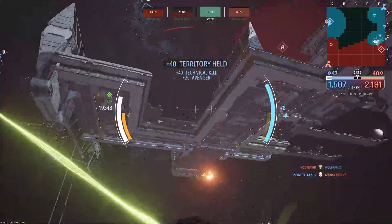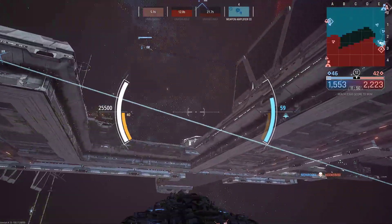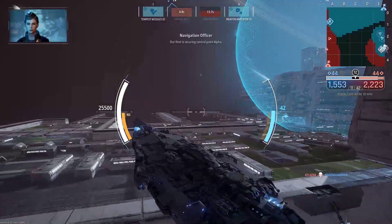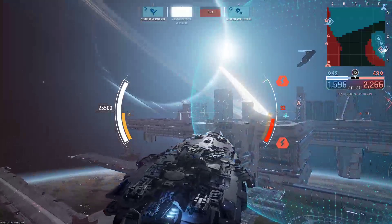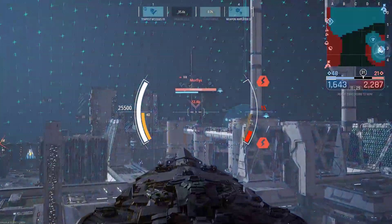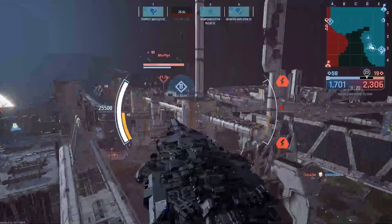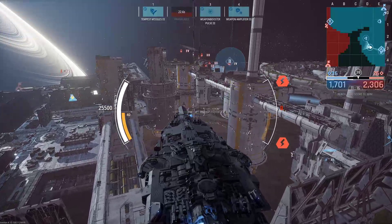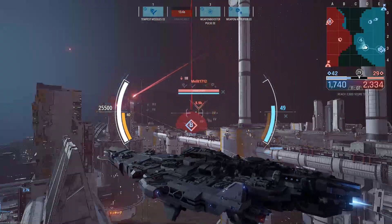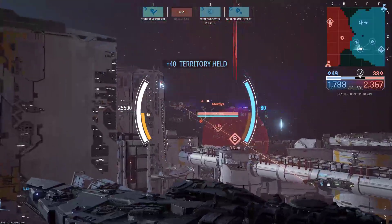There we go. Now we have to get Alpha really fast. Thanks for the heals. The Torridori is right here. They lost the connection and as soon as we have this point we'll be looking at a lot of territory. Let's take out that support and now we have to move forward fast.